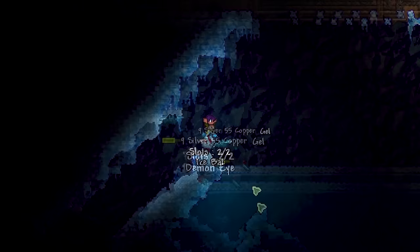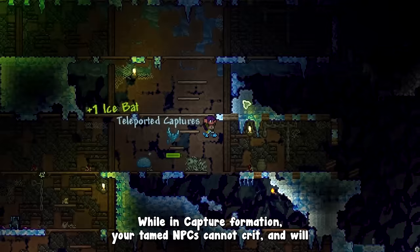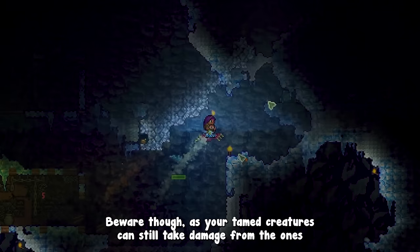It is possible to switch between a combat and a capture formation using another keybind. While in capture formation, your tamed NPCs cannot crit and will not finish off capturable hostile NPCs, so you can capture them easily. Beware though — your tamed critters can still take damage from the ones they will spare.